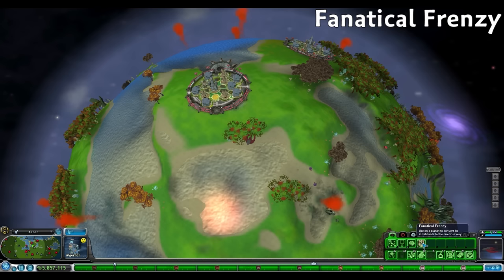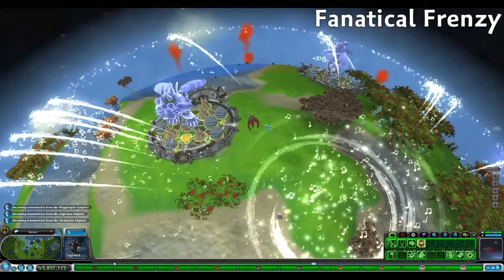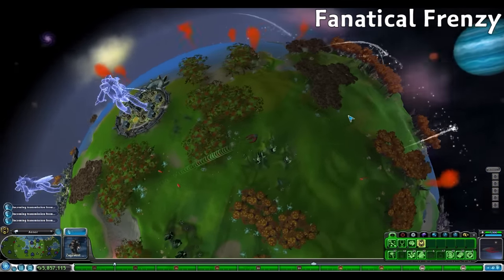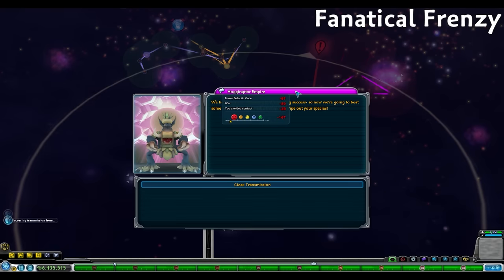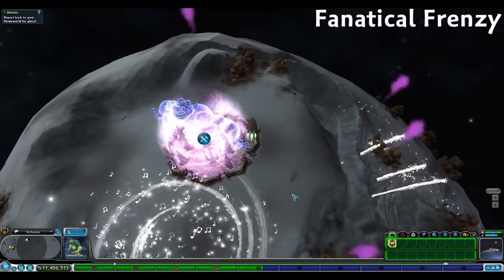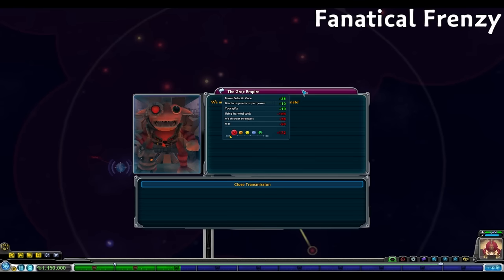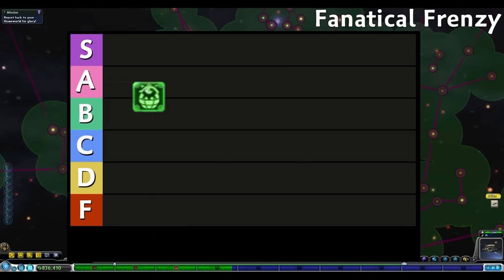Let's start with the archetype abilities and likely the most well known and overpowered ability, the Fanatical Frenzy. This ability allows us to instantly take over any rival empire star system, converting it to our empire for free. This includes every planet, every city, and every building in a star system are now ours. The only drawback is that it breaks the galactic code, giving a large negative relationship penalty to all empires within 10 parsecs. However, only penalizing 10 parsecs is super lenient for how powerful Fanatical Frenzy is, and breaking the galactic code is actually beneficial when trying to ally the Grox, who only see breaking the galactic code as a benefit even when using it on their own planets. Be careful when using Fanatical Frenzy on a Grox planet — dropping it directly on one of their cities will make them angry, seeing it as using harmful tools. So just use it anywhere else on the planet. Fanatical Frenzy is a clear S tier choice for me.